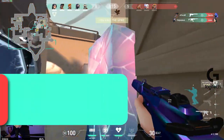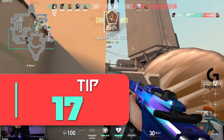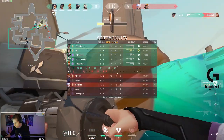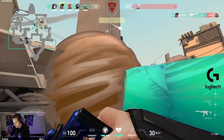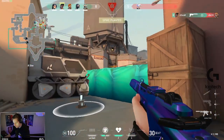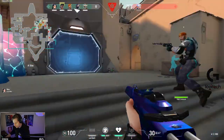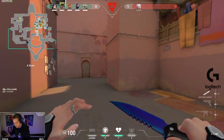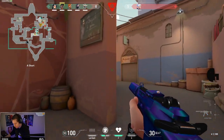We touched on tip number 17 earlier, but let's go more in depth on how you can use sound to your advantage. First, make sure your volume is loud enough to hear enemy footsteps and everything else that is happening. After confirming you can hear correctly, pay close attention to what different sounds sound like — especially the direction that footsteps are coming from.